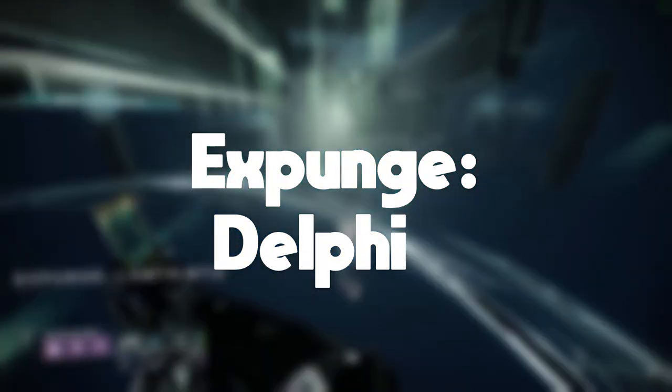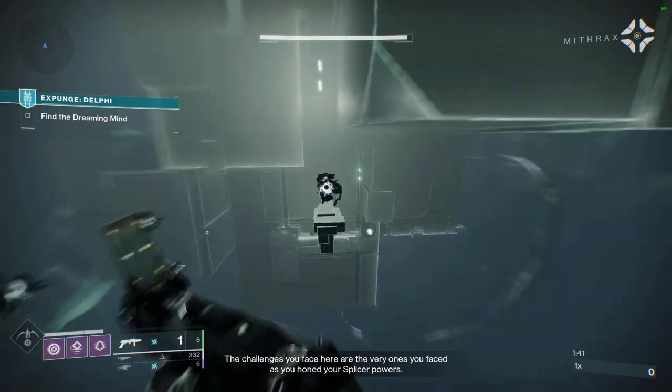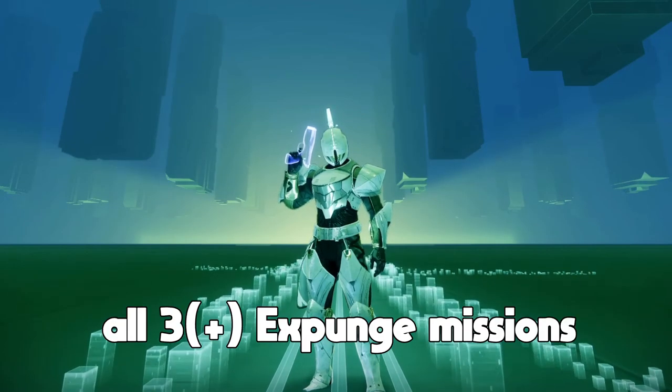Expunge Delphi. I don't believe this one has a speedrun challenge, but in case it does, use all the tips from the previous missions to help you. As for the boss, DPS with Anarchy or something. So that was how to speedrun all three Expunge missions.